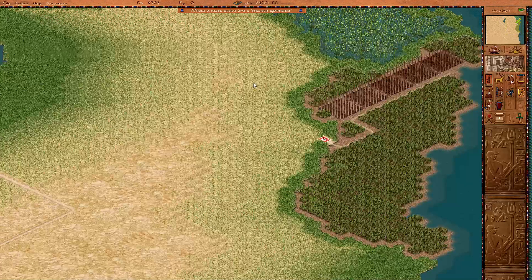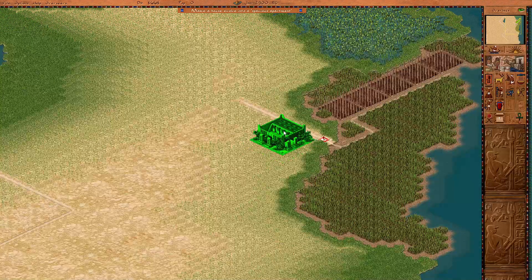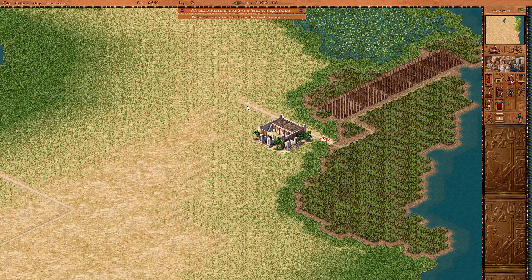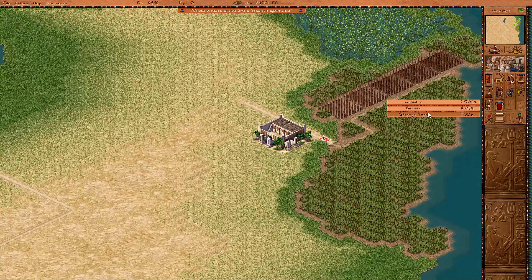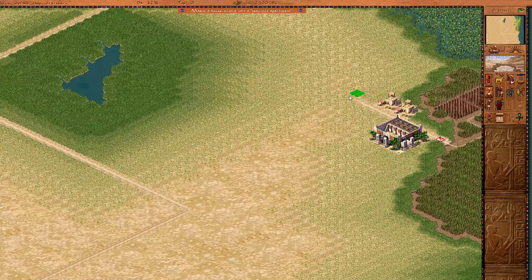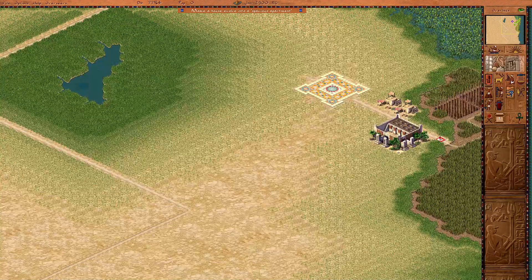Let's take a roadblock down. Granary. Add space for another granary. I want to get some more work camps down, maybe two this time. Go a little bit more, and then create the crossroad. We are going to use the festival square to help cancel out some of the negativity related to this industry.